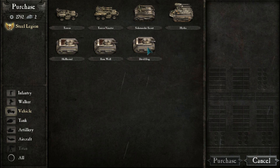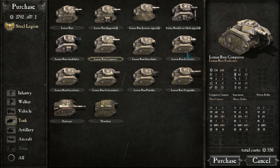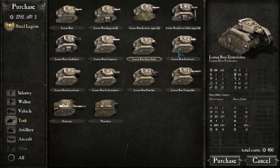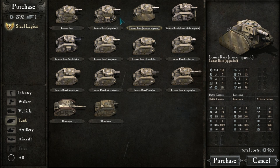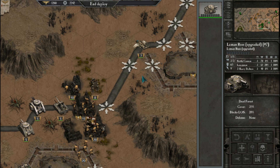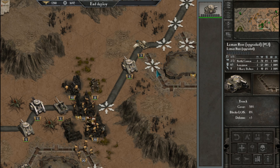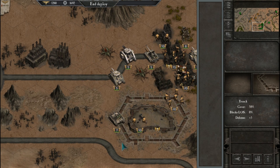What kind of vehicles do we have actually? Let's get some of these Leman Russ tanks — something that looks like it has a good amount of weapons. Two heavy bolters, a battle cannon, and a lascannon. That sounds good. Get some of these. Purchase and lay this out.